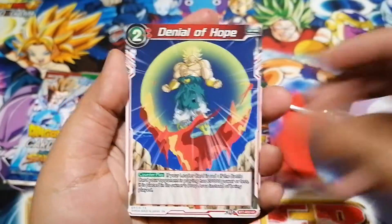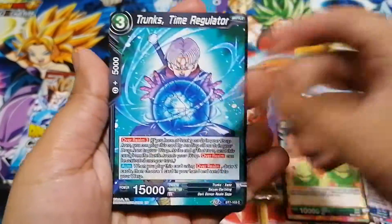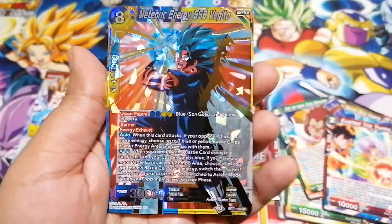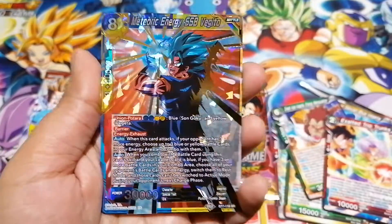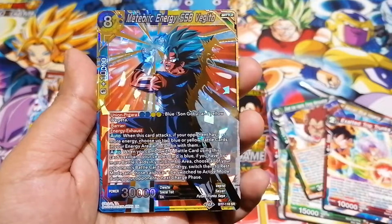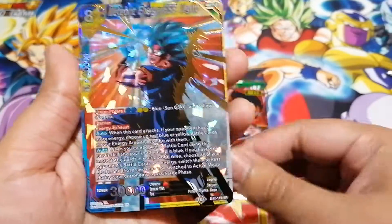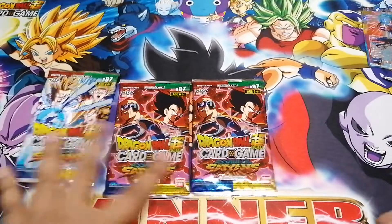No shuffle needed in Dragon Ball cards, which is awesome. Let's see what we get — it might be something I already have. There you go, it's a nice Meteoric Energy Super Saiyan Blue Vegeto, which is a nice card. I like the prism effect on that — SR, so that's just a super rare. Whoa, that just came out of my hand — put that over there.